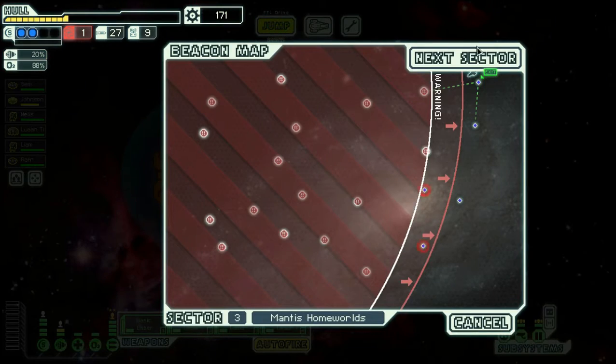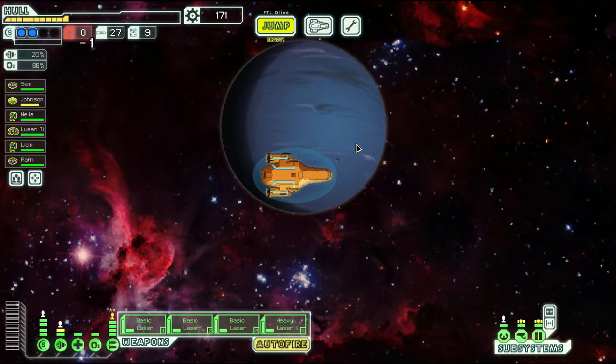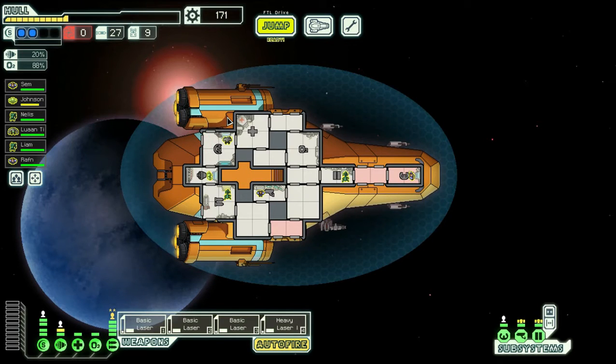We are ready to jump to sector 4. We'll go to Engi-controlled space instead of the Zoltan one, because their shields are always super annoying. You arrive in Engi space - the mantis have become threatening to the Engi core worlds, but you should be able to stock up for your journey. So now we're in sector 4. I need to bring this episode to an end, so thank you very much for watching episode 3 of The Redtail. I've been Konzi - catch you on the next one.